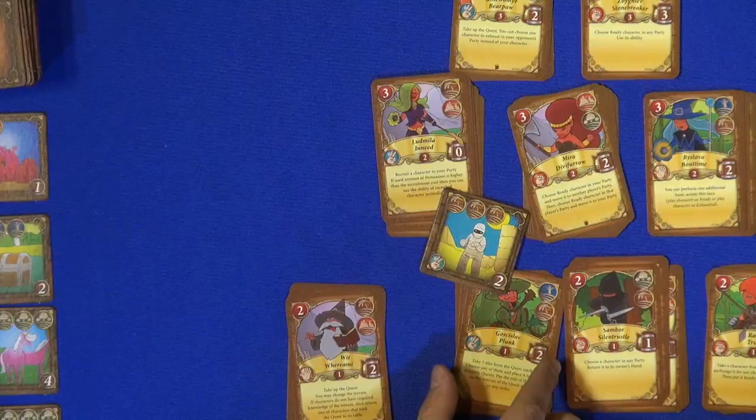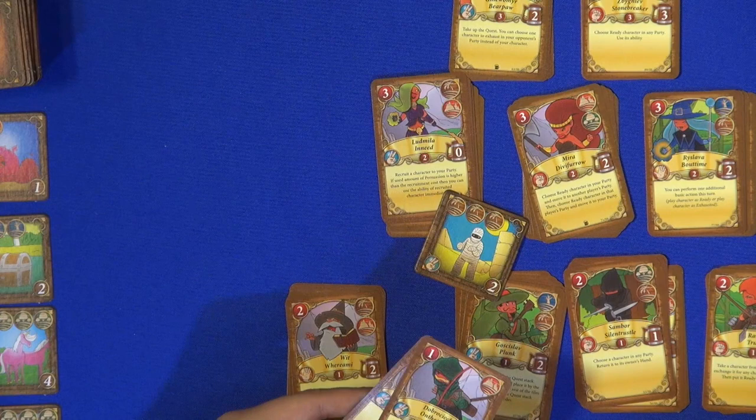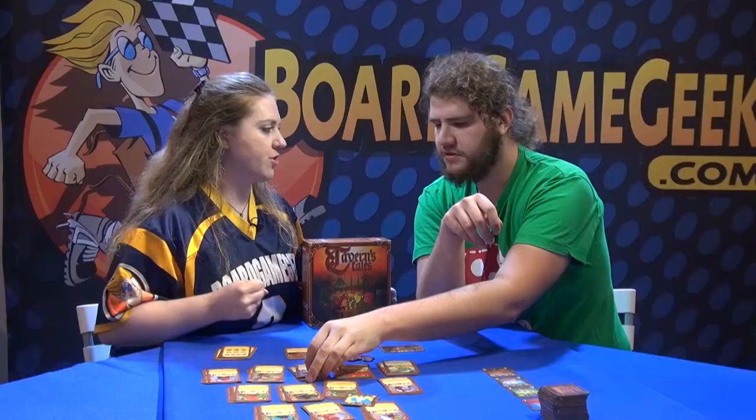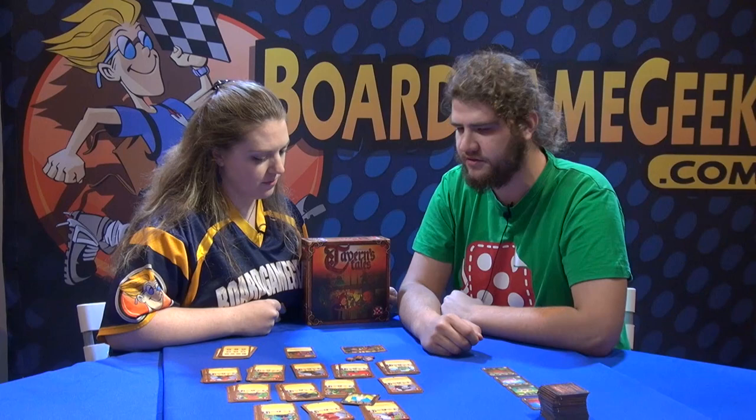Players also get points for named characters. It works like this: if you have two cards of the same character, it's one and the same character — just two cards — and they will give you two points. So for each copy of a character you have, you get a point. The game plays for nine rounds, which you can track with tokens on the cards.